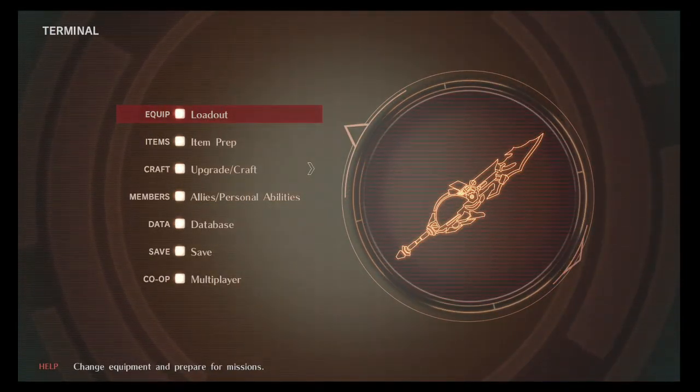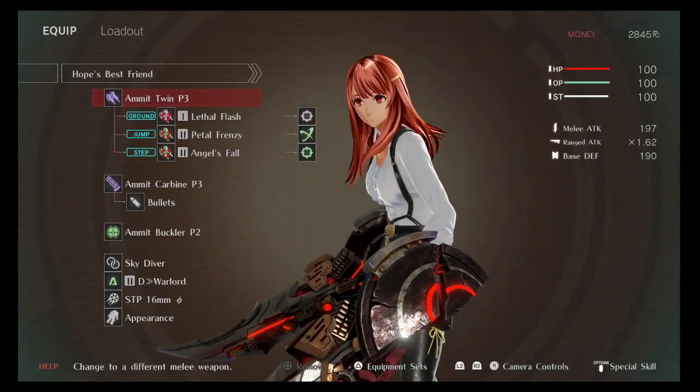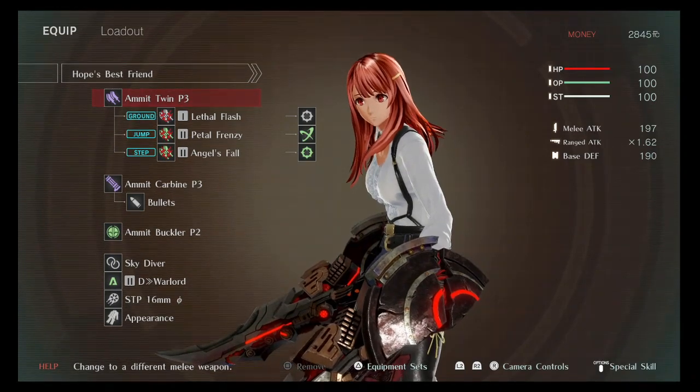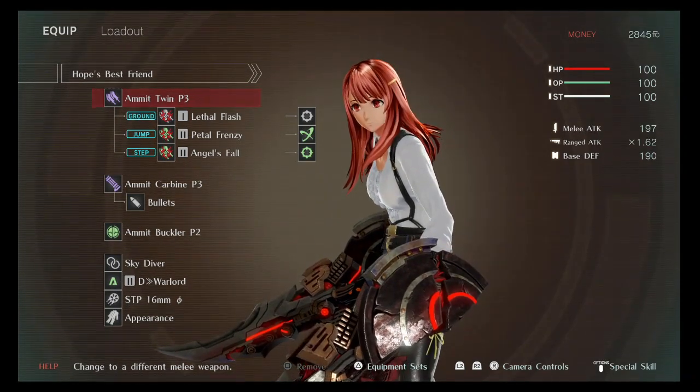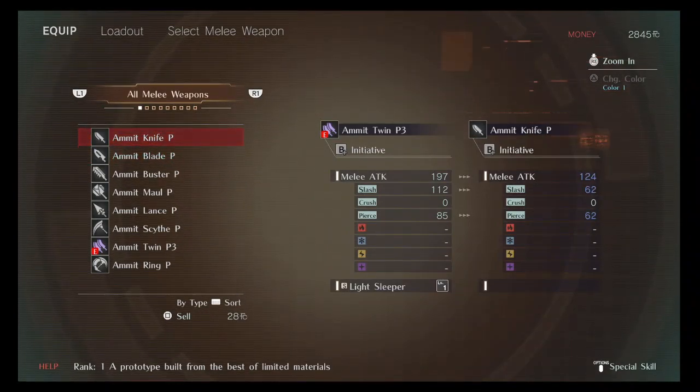I already went to the terminal — this was important for me. You know, you can choose your loadout and choose what type of weapon. I made a secondary character, and you can choose whatever type of weapon you want.